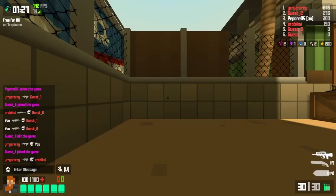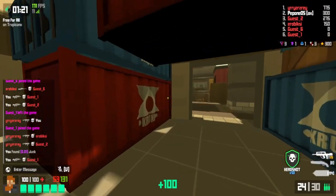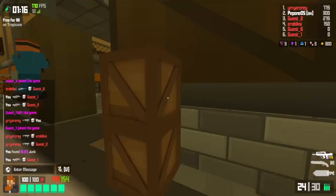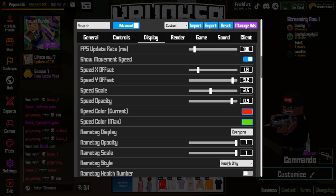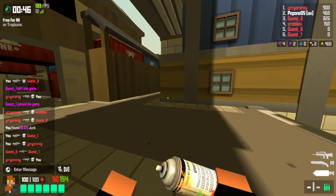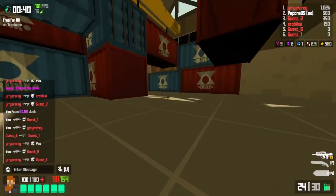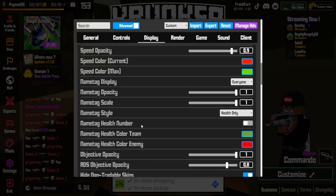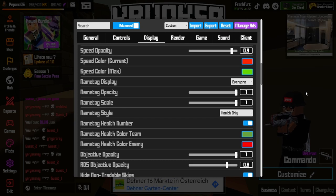Turn on movement speed display — I have it in my bottom left. The default puts it in the middle of the screen, so get it away from there. You don't want anything in the middle of your screen except your crosshair. For name tags, you usually just want to see health — you can turn on everything to see names and levels, but it's distracting since you end up reading instead of aiming. The health number adds a little number next to the health bar, which you can turn on — it's not bad.